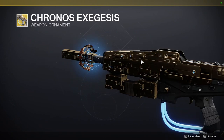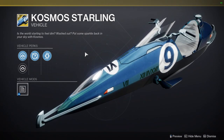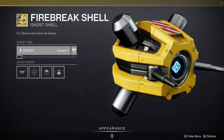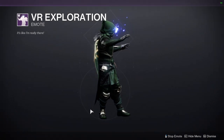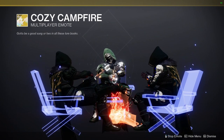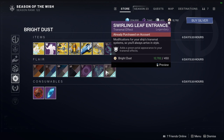Splish Splash is okay. For stuff at the bottom, we have Chronos Exegus — I'm not the biggest fan, it's whatever to me. Cosmos Starling and Wander's Wings — I actually don't think this looks bad. We have Fire Breaks shell. We have VR Exploration. Then Cozy Campfire — I kind of want to get this one. And Swirling Leaf entrance.